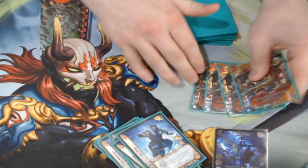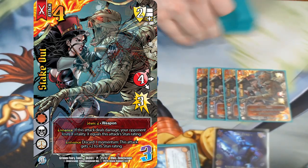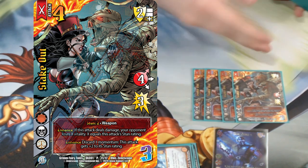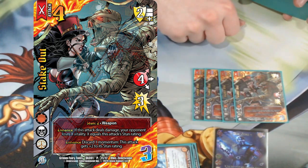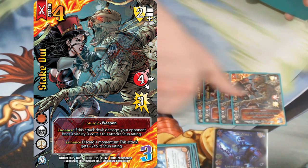We're playing four of the new DLC card Stake Out. This is one of the best cards to make my opponent want to block. If this attack deals damage because they don't block, they'll lose vitality equal to its stun rating. If they block it, they'll discard a card because of Sub Zero, and it gets an additional two damage off of Sub Zero. It's possible to get this thing to do eight, nine, or ten damage all by itself.